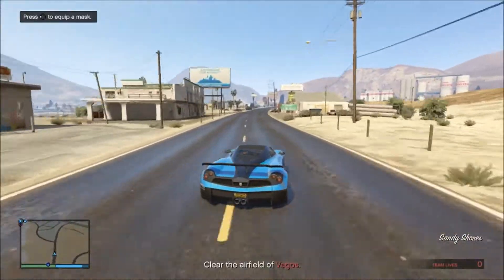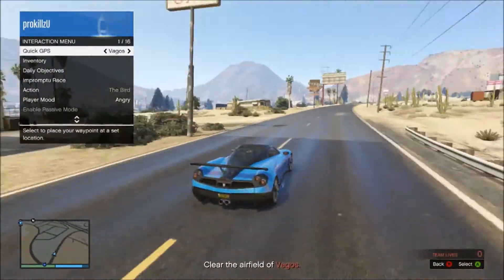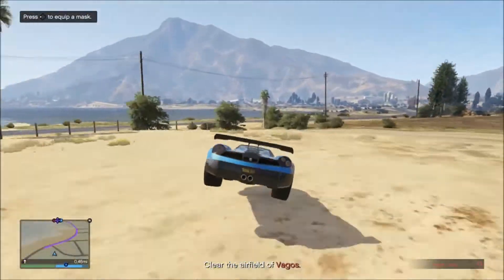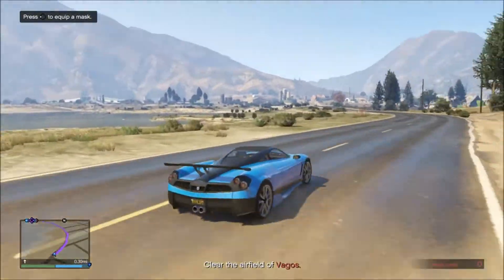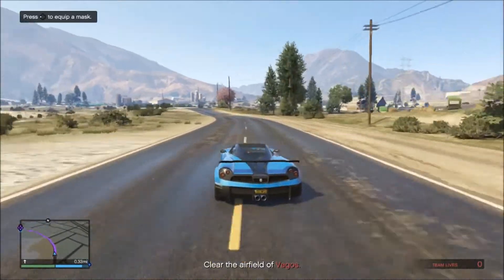Hello guys, once again it's Sam Dunham, and welcome to today's Grand Theft Auto 5 Online video. I'm going to be showing you how to get cars from your friends, and this is also an unlimited money glitch after patch 1.25 and 1.27. If you enjoy the video, don't forget to leave a like and subscribe for the latest Grand Theft Auto 5 content.